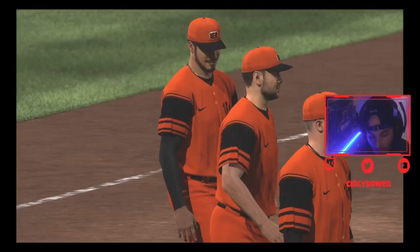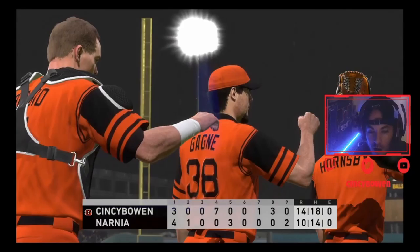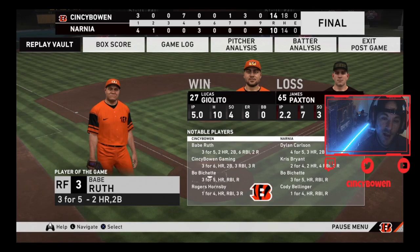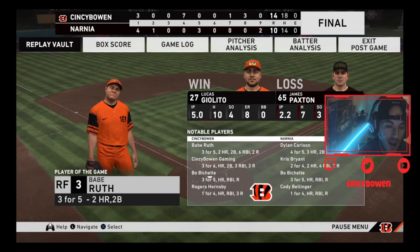Big W, thank you! If you stuck through to this whole video - subscribe, hit the bell notification, join the squad, come join us nightly on Twitch. Once we hit 50 subscribers we'll be giving away that $25 PSN card. Lucas Giolito got the win: 10 hits, 4 strikeouts, 8 earned - not pretty. But on All-Star difficulty, anything's possible. Have a good night, come back and see us, I hope you enjoyed the content.